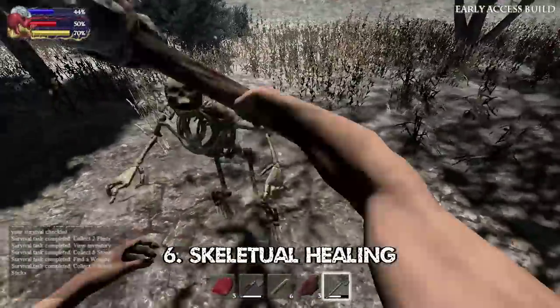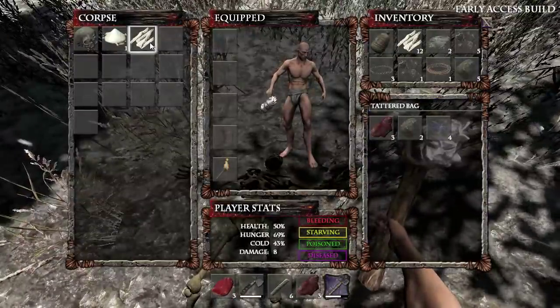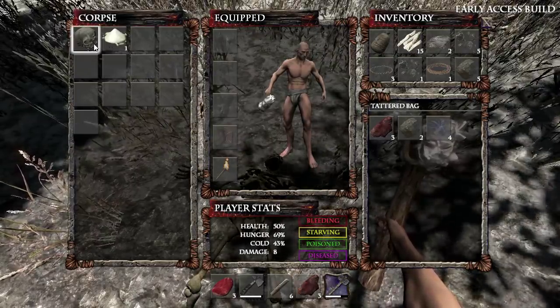Tip 6: Need more cloth for bandages? Go after skeletons. If you avoid them they're no trouble, but you'll need to kill some for certain raw materials, and they sometimes drop cloth — just not always.